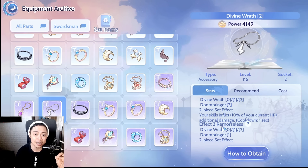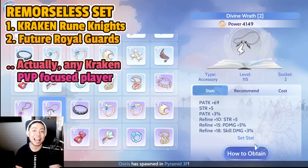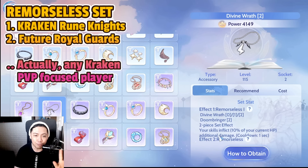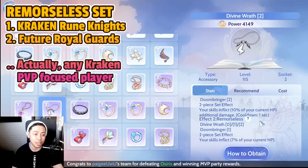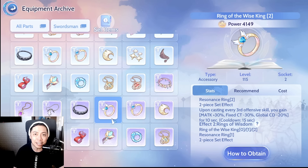Next is the Remorseless Set. This is very good for future Royal Guards and Kraken Rune Knights. The additional damage is based on your HP — and since the Kraken tier grants higher HP, it deals more damage to enemies for every skill cast, with a one-second cooldown. It's still good for future Royal Guards because they have the highest HP among all job classes, and Kraken builds also have very high HP.